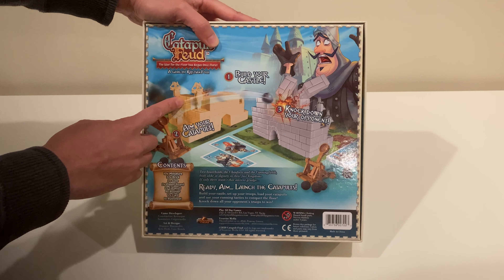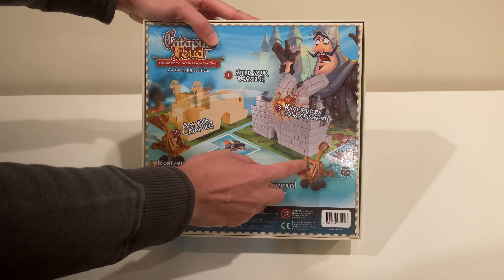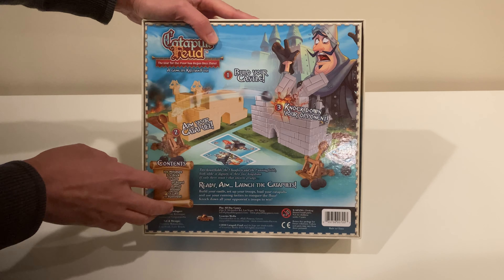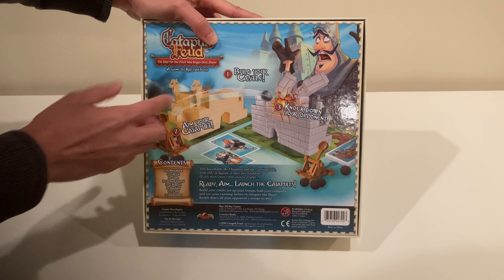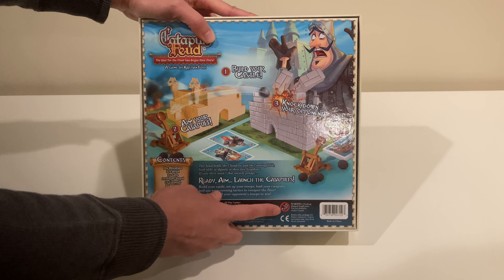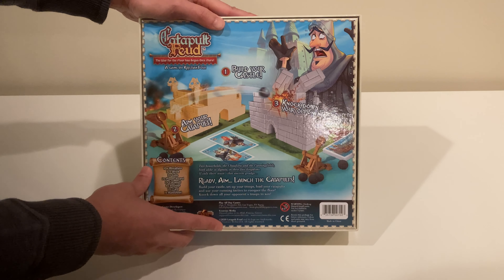The opposing player will do the same. You have your soldiers that you're trying to protect, and you have these awesome catapults equipped with rubber bands. You fling these rubber balls at each other, trying to destroy their castle and knock out the opposing players. Because of these small balls there is a warning that you shouldn't have anyone younger than 4 use this, so obviously you want to supervise the kids.